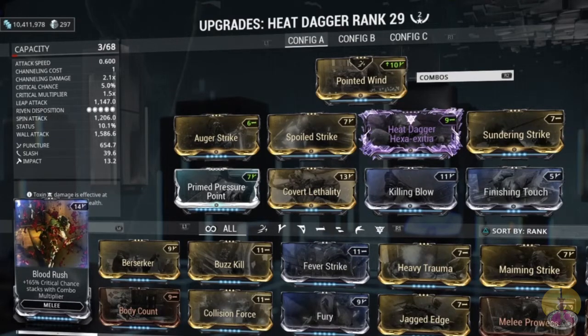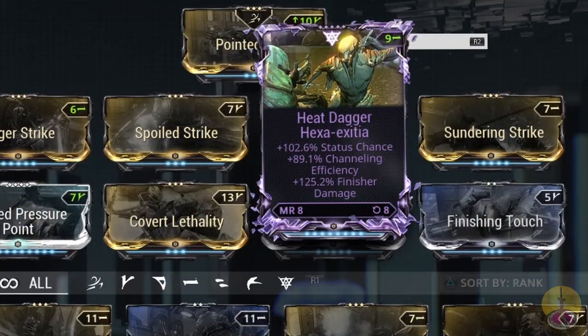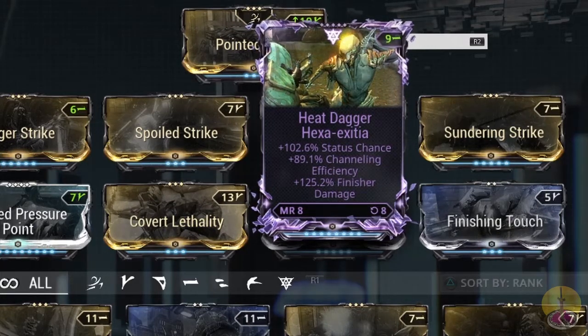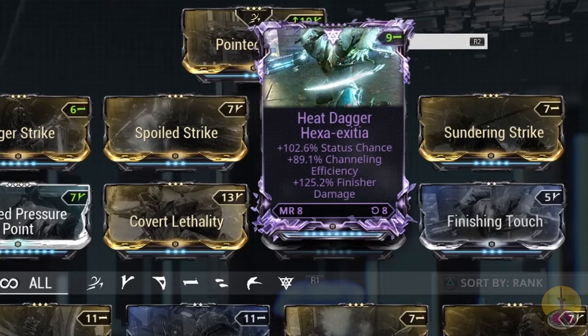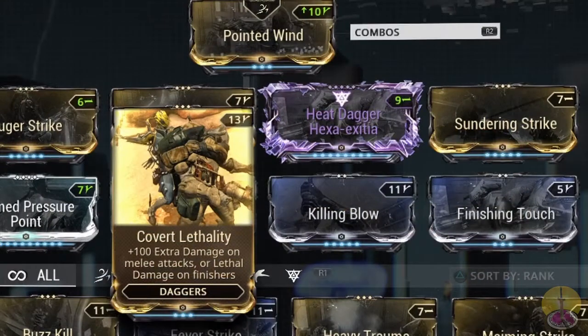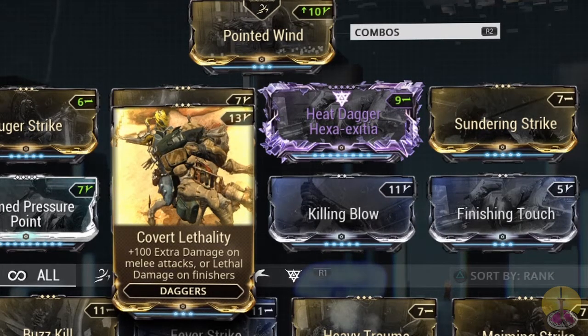I have Finishing Touch to add more finisher damage specifically — because this is an excellent finisher weapon. There are two mods I didn't mention. First, my Riven, which gives more status chance at 102% and almost 90% channeling efficiency, but the big one I liked — took way too many rolls to get — was finisher damage at 125% more finishing damage. I also have Covert Lethality, which is only for daggers — plus 100 extra damage on melee attacks, or lethal damage on finishers. That's the big one.